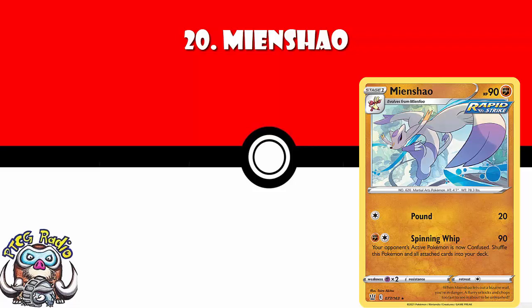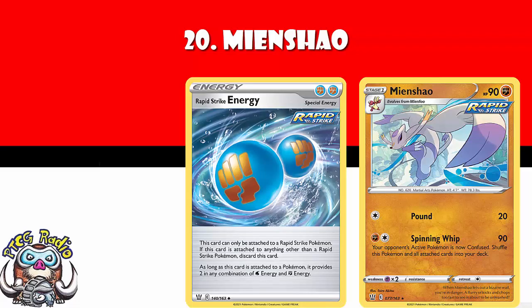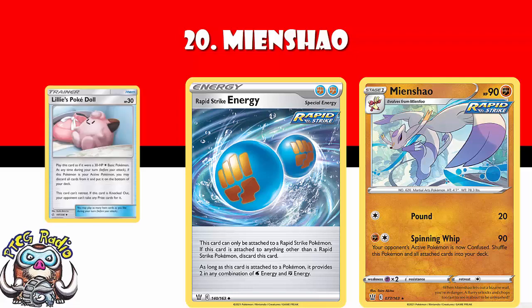Don't forget that we've got Rapid Strike Energy — yes, that's coming up later in the video — which will pay this in one go. Whack something like a Lillie's PokéDoll in the active, and your opponent is confused. And even if they flip heads on confusion, the best they can do is take out a Pokémon which isn't really a Pokémon and doesn't give up a prize in their face.